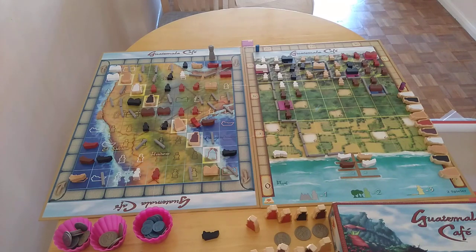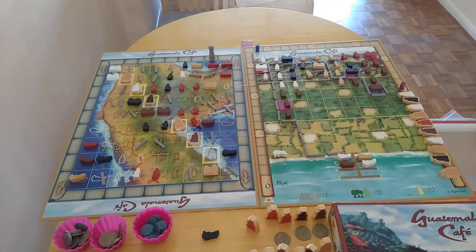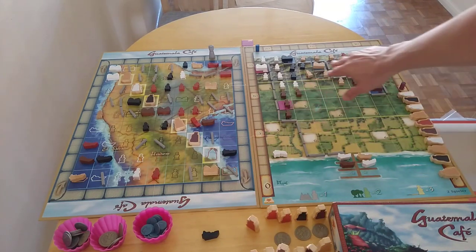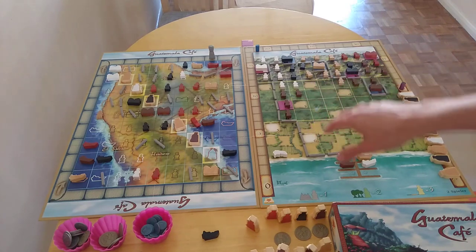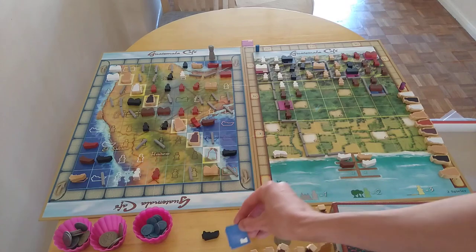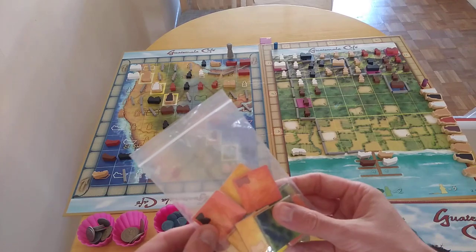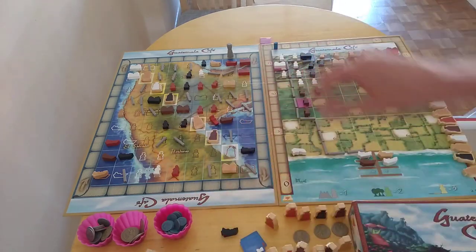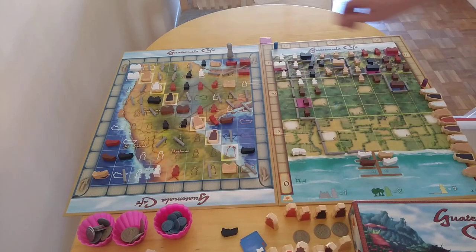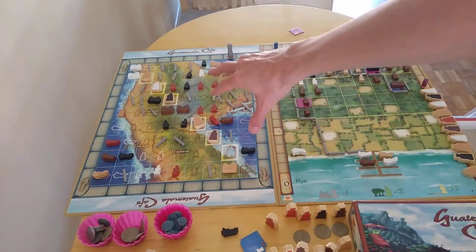We are in Guatemala and the aim of the game is to get the most points — centivos, which is money represented by these pieces in the little pink cases. You do that by placing out various workers of different colors. I'm representing blue, and there are other player colors: orange, yellow, and purple at the far end.